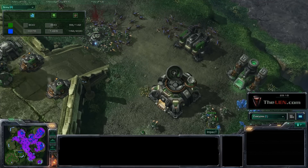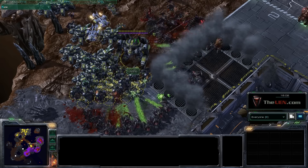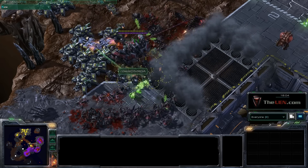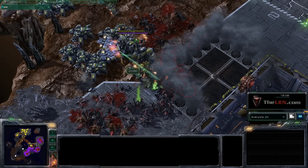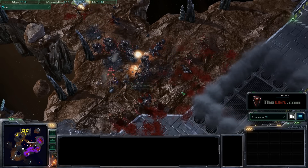So how you beat Terran mech: you outmaneuver them and you use units that will counter them. To recap — you want to get a surround on your opponent from as many sides as you can. Drop a Neural Parasite, something like that, so that you can push in on their army and close them out, then move on from there.